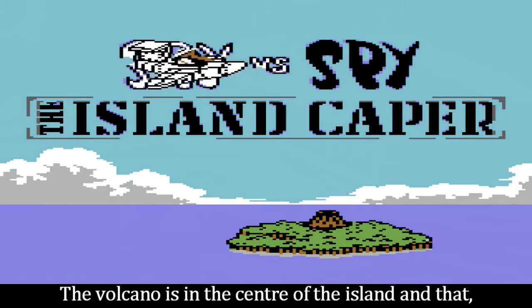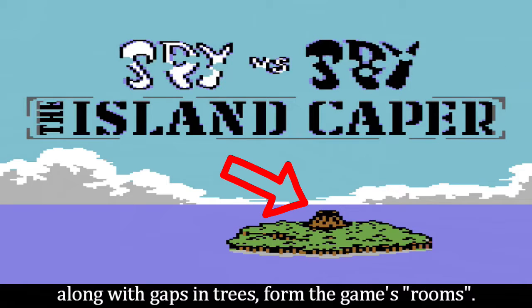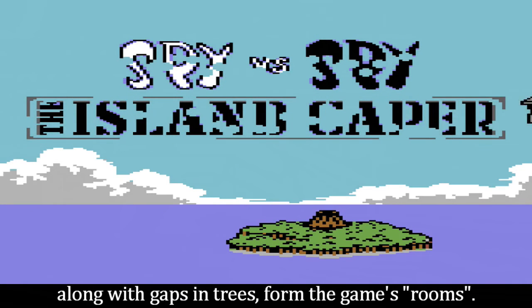The volcano is in the centre of the island and that, along with gaps in the trees, form the game's rooms.